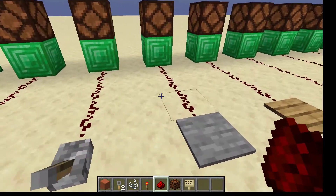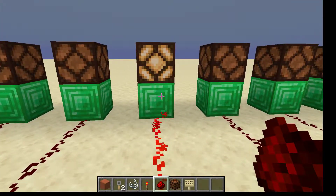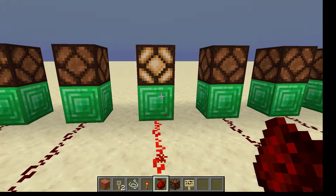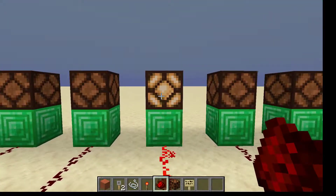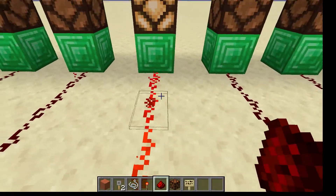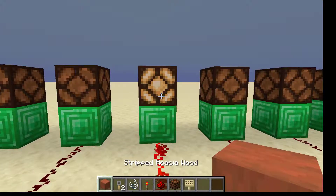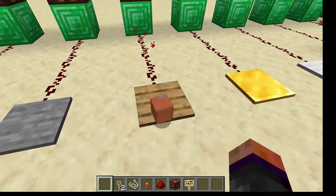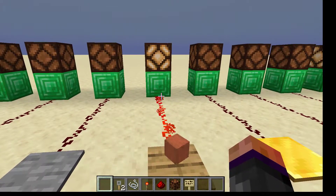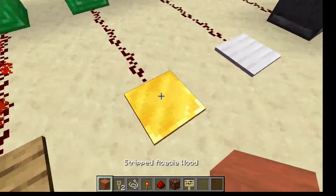This is a pressure plate. If a player or a mob is standing on the pressure plate, the stone pressure plate will deliver power to the light. The wooden pressure plate also delivers power if you're standing on it, but in addition to that, if you throw an object on it then it will still power the light.